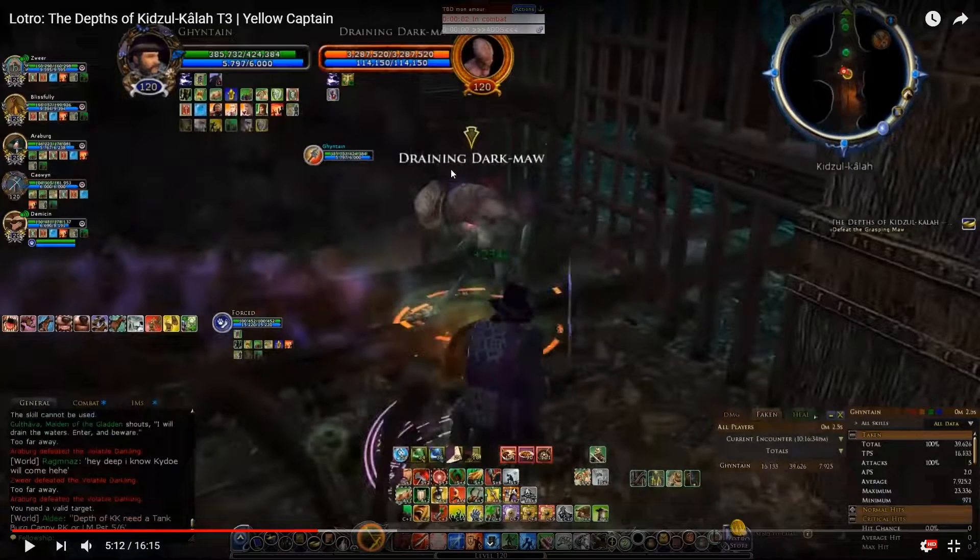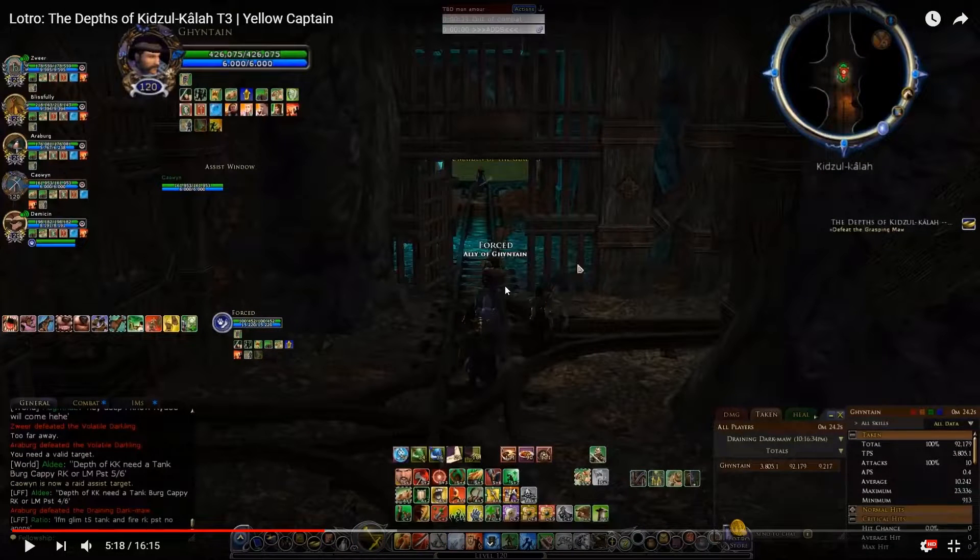The next add type is the Draining Darkmaw. This guy will lock people down, which needs to be interrupted to free them. He can also do a heal channeling skill which needs to be interrupted or he will self-heal. Other than that he's pretty harmless — just tank and kill it. After killing this add you are ready to start the Gauntlet. If you die from here until the final boss, you will have to start right here again. The fight doesn't start until you move forward to the woman, so you can do anthems and buffs and go in when ready.